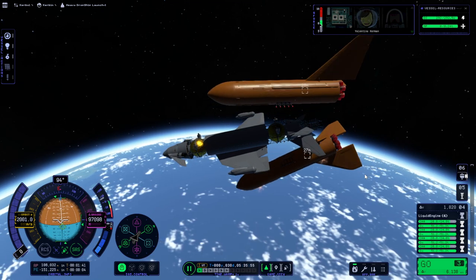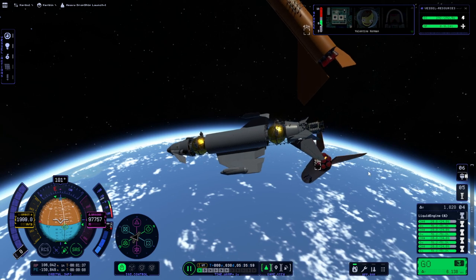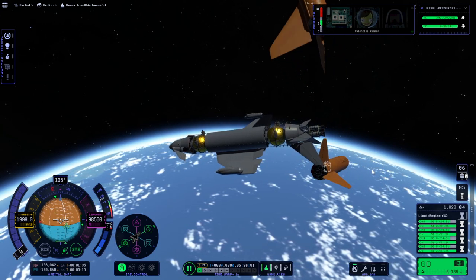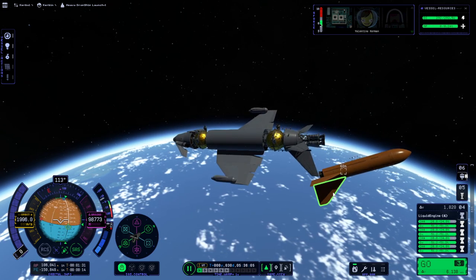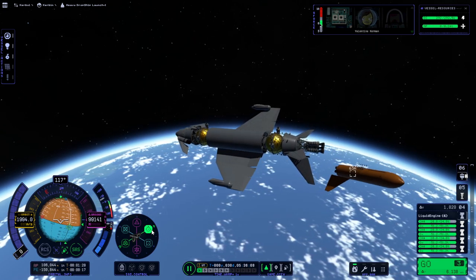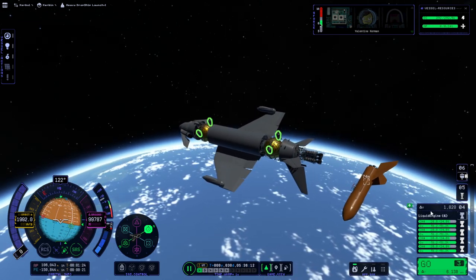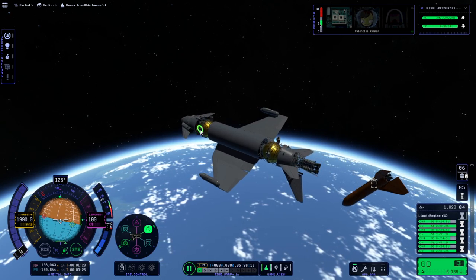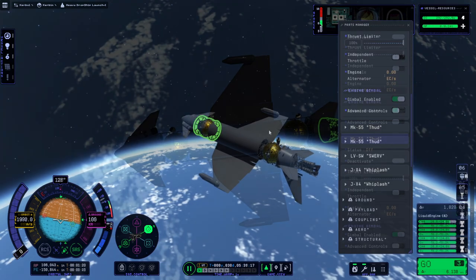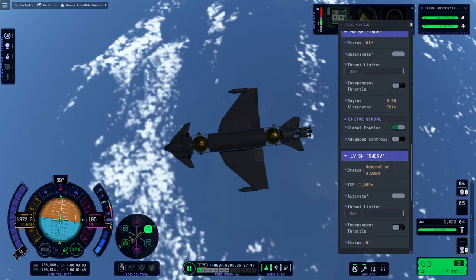I don't know why they're turning like that. We got a boink — we got a boink. I thought I put the separatrons on right, but I guess I did not. These are not the engines I want to have going. I should have action grouped them — I did not action group them. Okay, Swerve: activate.